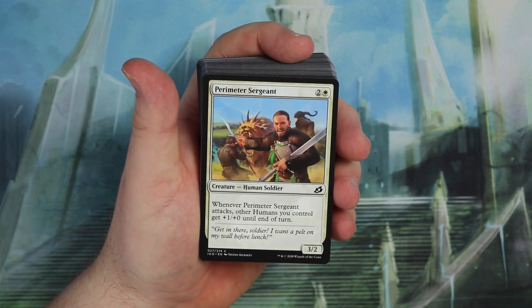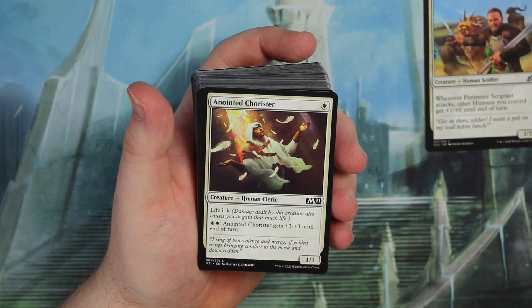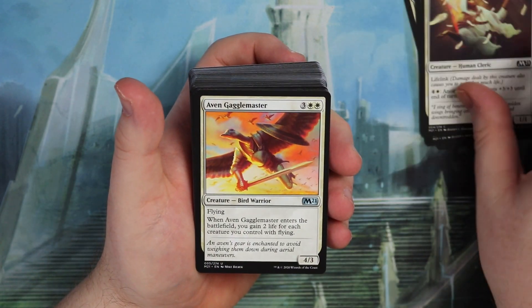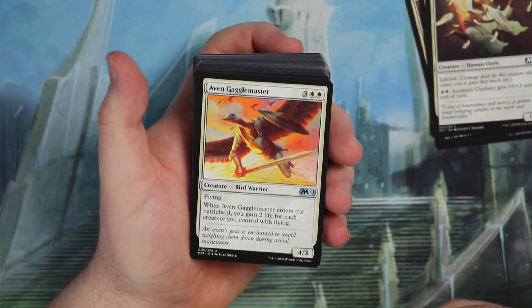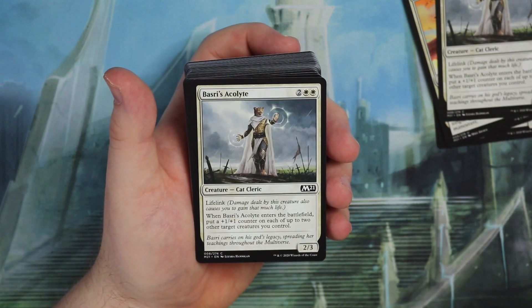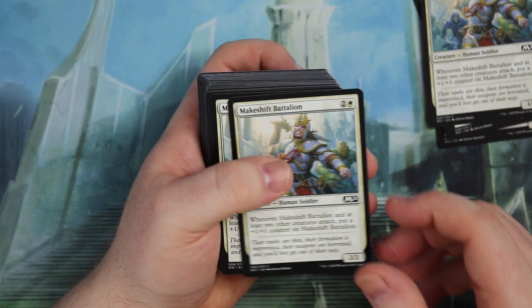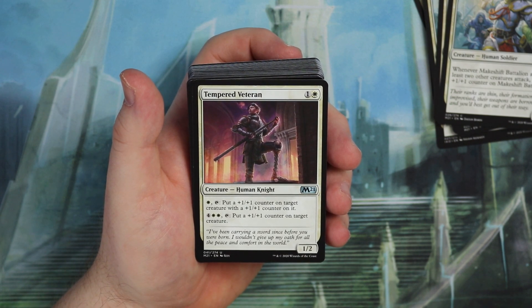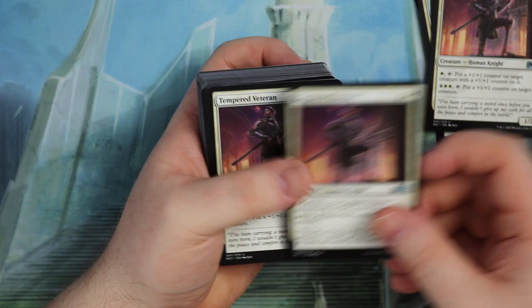We've got Human Soldier — Parameter Sergeant, a 3/2 for three where other humans you control get plus 1, plus 0. Nice turn one play as a 1/1 with lifelink, and you can pay five to pump it up later, so it's not a dead card potentially. The Gaggle Master — one of the best named cards in the set. Enters the battlefield, gain two life for each creature you control with flying — a 4/3 for five with flying. We get the Acolyte which puts a counter on each when it enters. This is really cool — it's not all fully humans but definitely counters. Tempered Veteran can put counters on stuff as well — put a 1/1 counter on target creature with a counter on it, which seems a very good card.